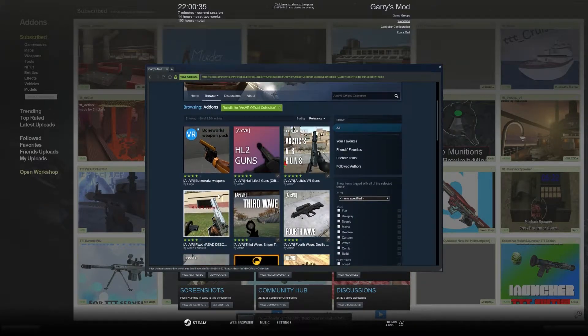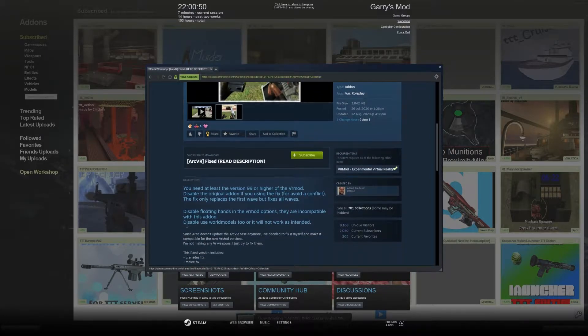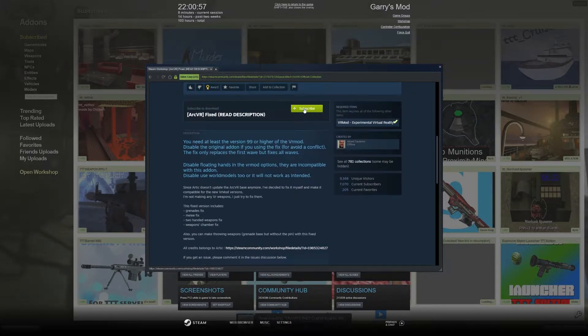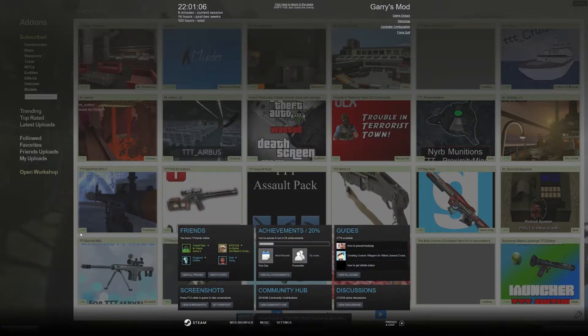You'll see a mod by Albert Fabrine — if that's correctly pronounced. Once you're on that page, make sure you read the description really carefully. What you need to do with this is subscribe to it normally — that's what I've done. Subscribe to it, then close that and exit out.